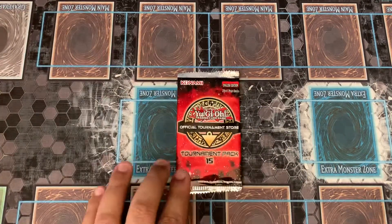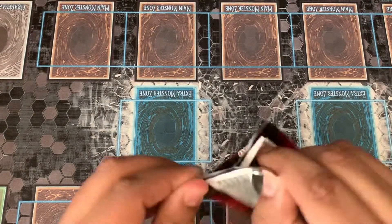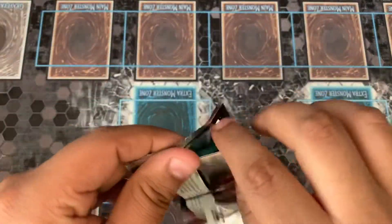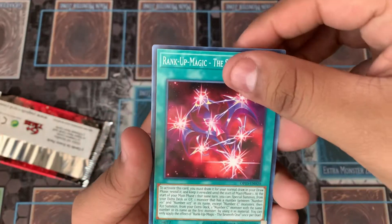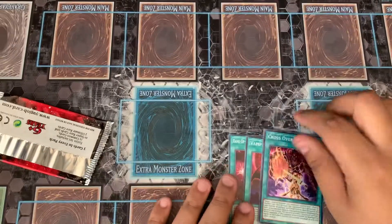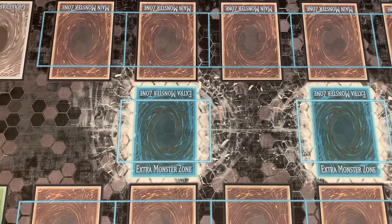Now let's get into the OTS 15 pack. Could we pull an Ultimate Rare? It's been a while since I opened one of these, so I hope we can. We have Rank of Magic — the seventh one — I don't even remember what's in this set. Vampire Domain and Crossover. That's unfortunate, but that is gonna wrap it up.